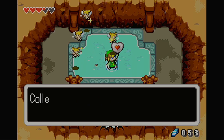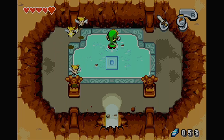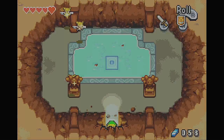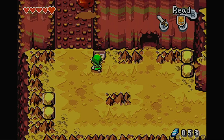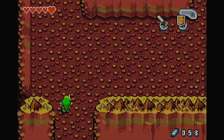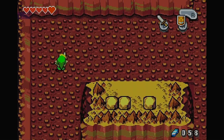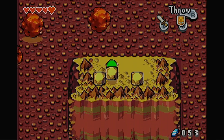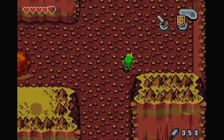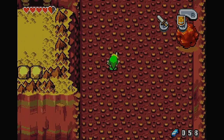I'll take that. Maybe catch a fairy while I'm here. Don't want to accidentally waste that, so I'll just equip my shield. There we go. Now we can scale this wall, no problem. He climbs super fast sideways — that's crazy, but convenient for avoiding those rocks, I guess.